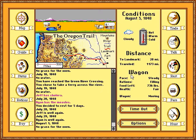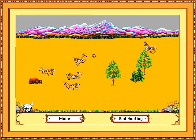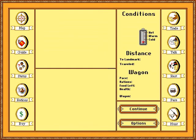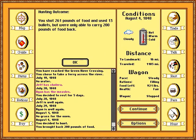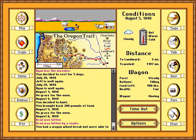You sort of ruin some of the charm when you do that. We're going to shoot some food. I bet if I played this enough, I'd probably know how much meat each deer gives. That's probably enough — nope, that was only 200. It's only August, so we're making kind of good time — it's hard to tell.